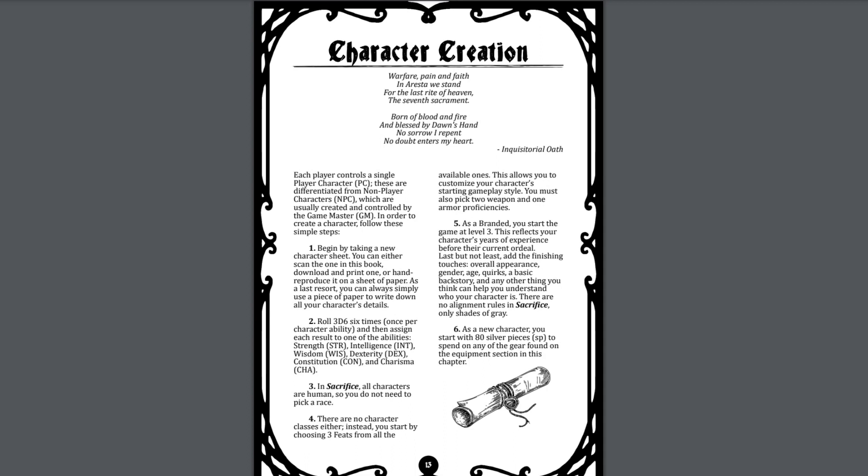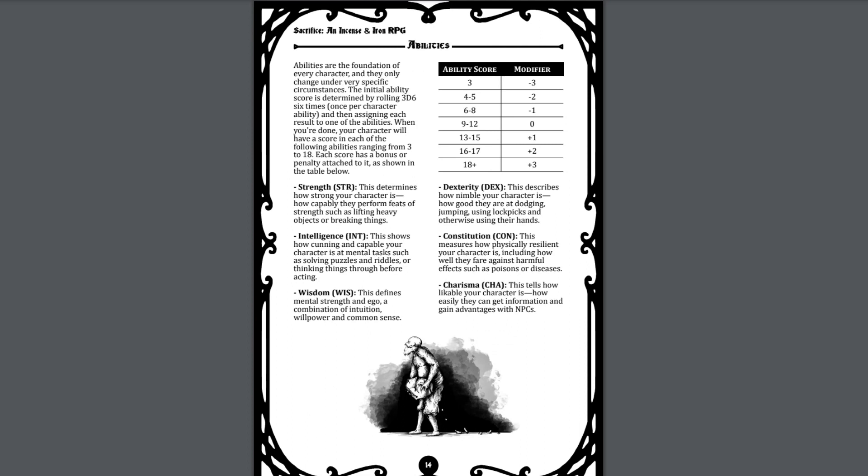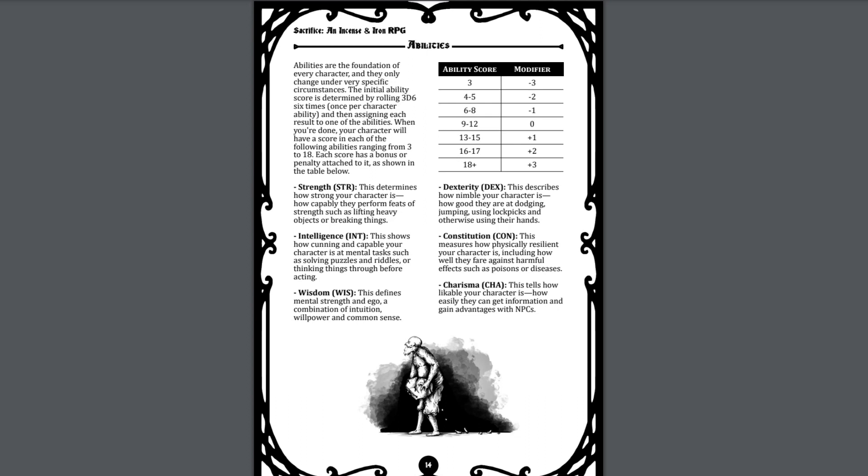The character creation chapter starts with a basic order of character creation. You simply start with a character sheet, roll the basic six stats of Strength, Intelligence, Wisdom, Dexterity, Constitution, and Charisma with a standard 3d6 roll. All characters in Sacrifice are human and there are no character classes. Instead, you build characters utilizing feats. You start with a few limited options and your characters start at level 3. Although there are no classes as such, there are starting professions that give you particular rules — kind of like half-classes really.